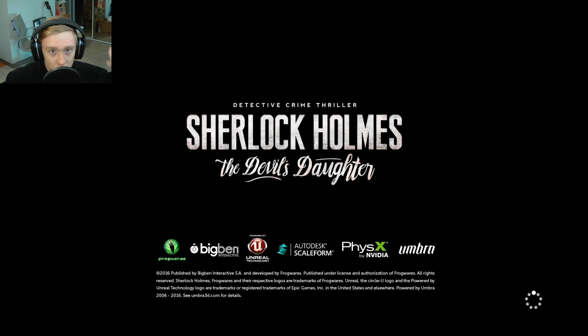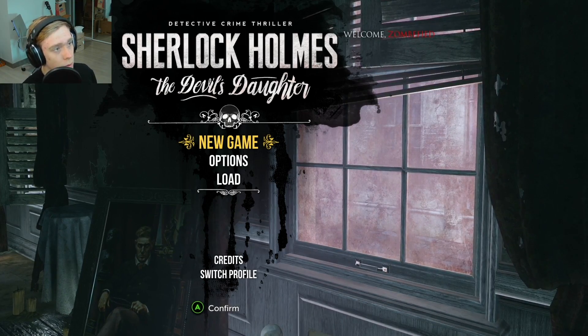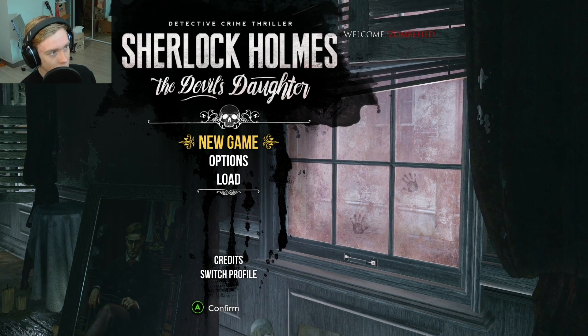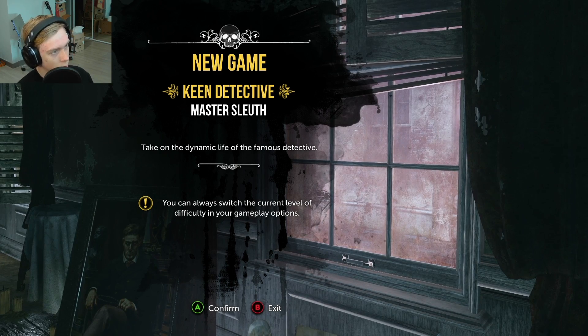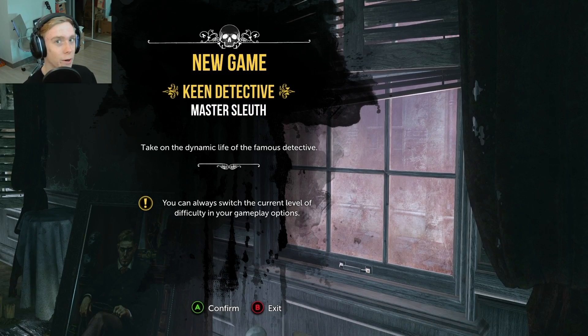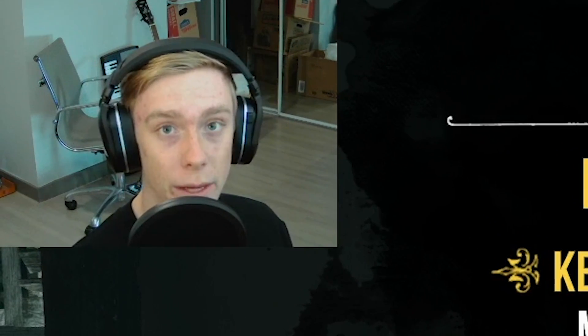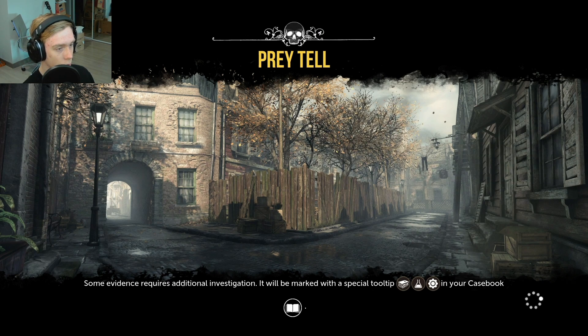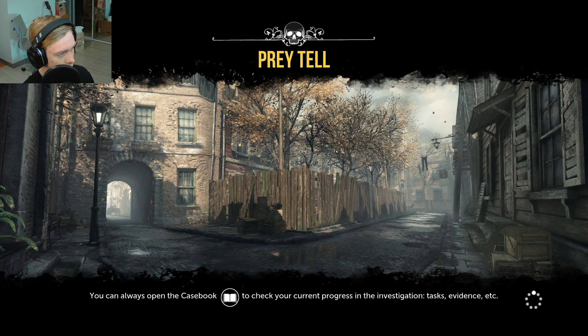Let me turn down the audio because that just blew my eardrums out. Alright, we've loaded it up — it's a little longer than anticipated honestly. We have a nice little welcome from Zombified up in the corner. Let's just start right up — New Game. 'Keen detective: take on the dynamic life of the famous detective.' I switched the difficulty — 'forbidden test' — nope, we are not a master sleuth. 'You can find gameplay or interface instructions by pressing both sticks.' Some evidence requires additional investigation; it will be marked with special tool tips in your casebook. There's already way too much information.